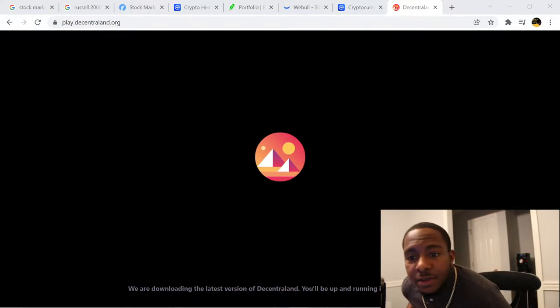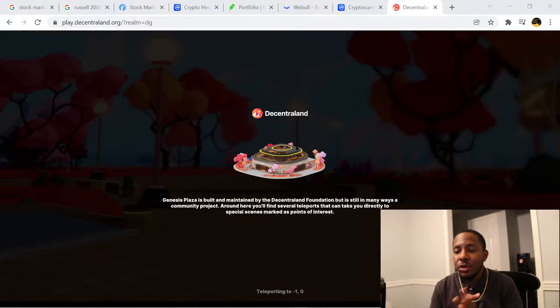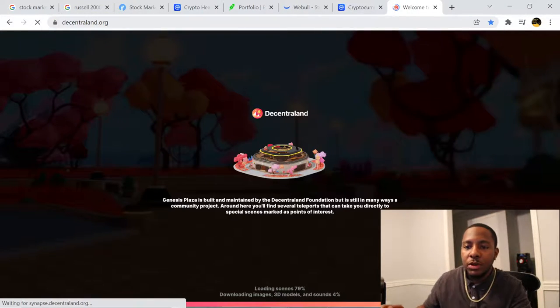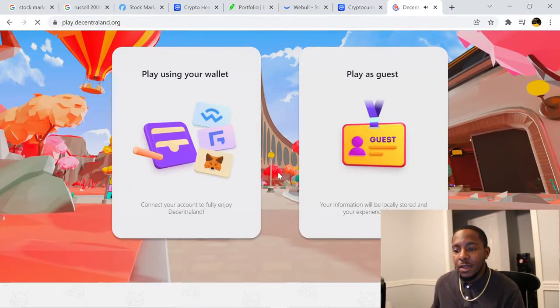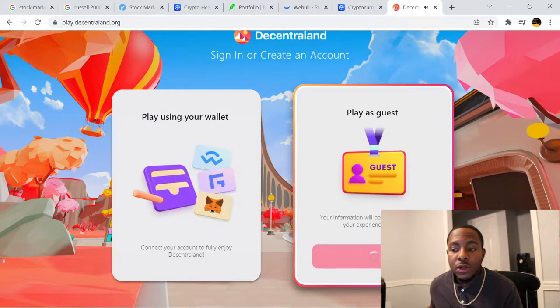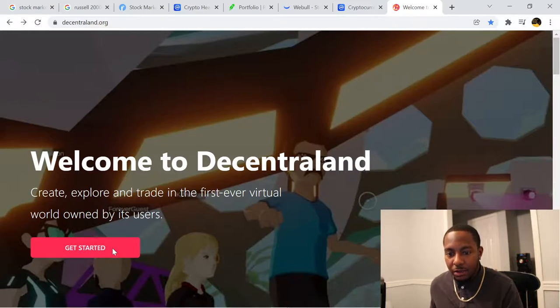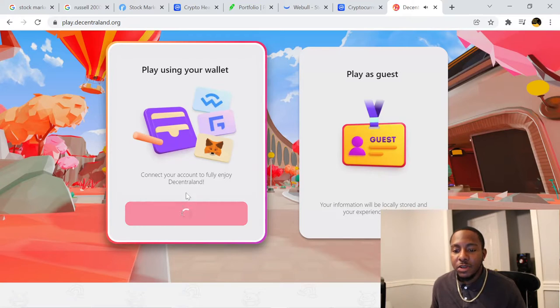Good evening, this is for those of you who were curious about Decentraland. You go to Decentraland.org, click 'Get Started' and it'll take you to the play area. If you don't have a wallet you can sign in as a guest and it works just as well. I'm using my wallet — I made a connection earlier so I can play with my wallet using Trust Wallet.